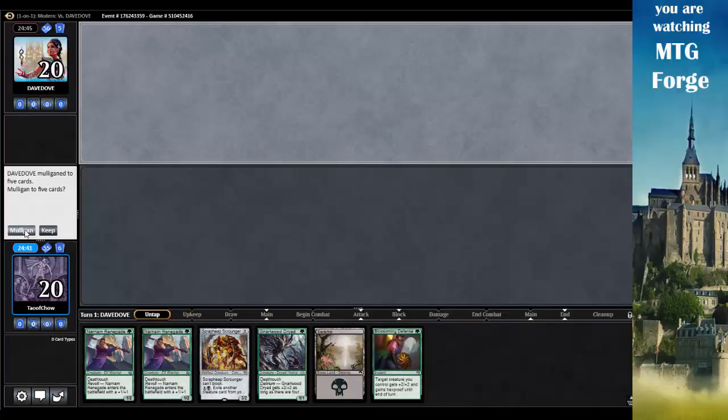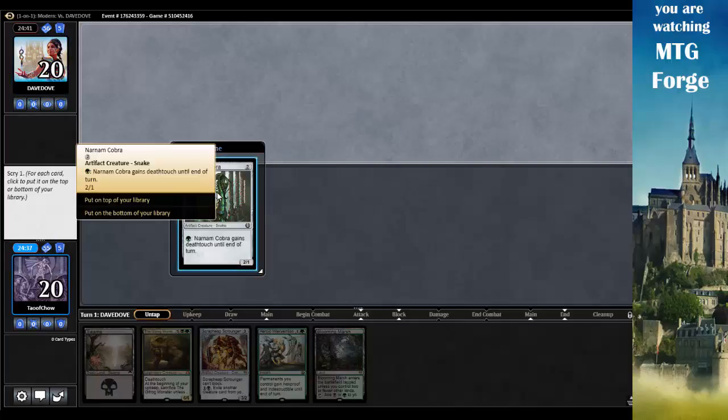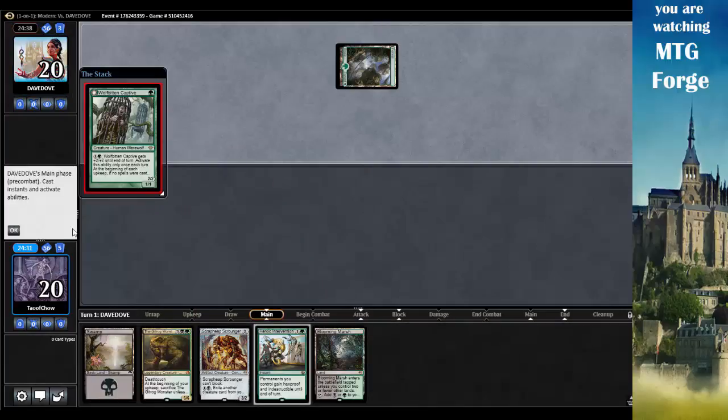This would be good if I just had a green. I think I have to mulligan again. Well, I'll have to take this. It doesn't really have much, but at least I have two lands, and Narnam Cobra is better than nothing. Actually, I'm going to put it on the bottom — it's still a little too slow. So I'm going to have to play Scrap Heap Scrounger.